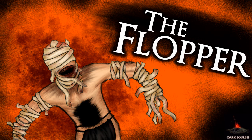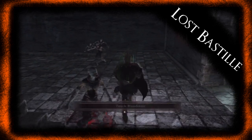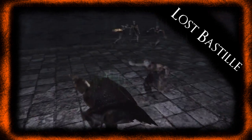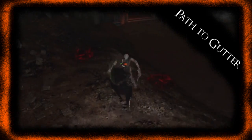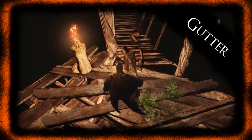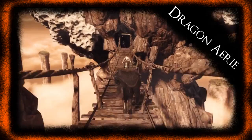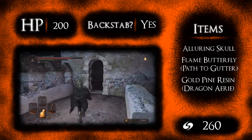This video is about the flopper — that's what we have named this enemy. Let's get into it. First, you're gonna find a lot of them in the Lost Bastille. A little further along you might find some in the water of Sinner's Rise. Keep going and there are some at the bottom of the hole on the way to the Gutter, and once you get to the Gutter there are a few on the bridges. Near the end of the game in the dragon area you'll find a few more.